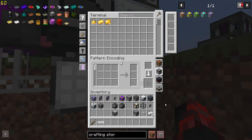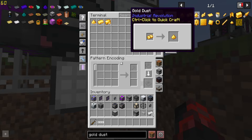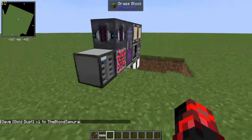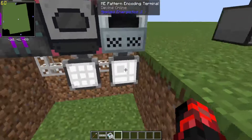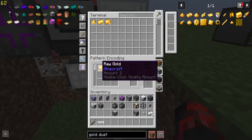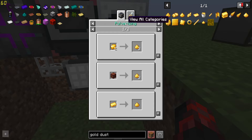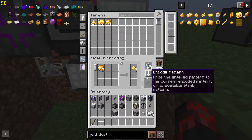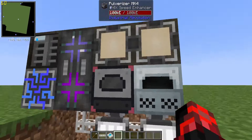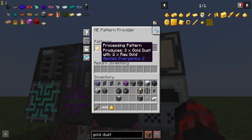The raw gold gets taken out of the system, goes through the crafting storage, goes into the ME pattern provider, which then dumps it into the pulverizer. The pulverizer sends the gold dust back into the network, and then the network sends the gold dust into the electric furnace to smelt it into gold ingots. That's why we have these patterns. Using the pulverizer, it converts two raw gold into three gold dust — so you encode that pattern and throw it into the pattern provider.